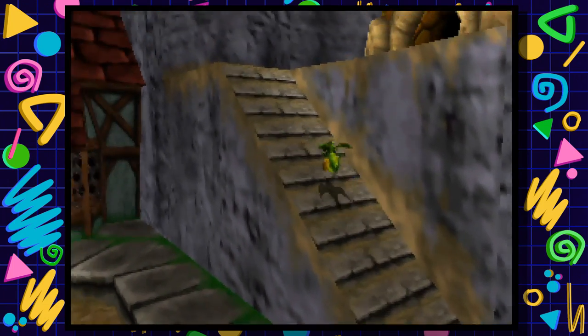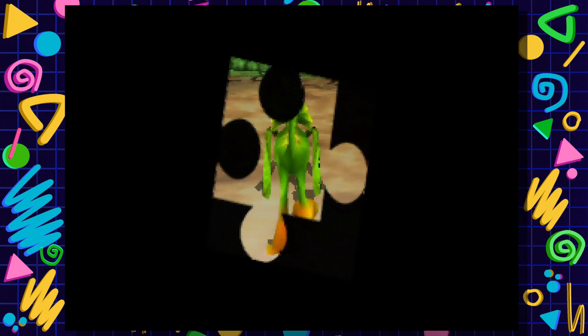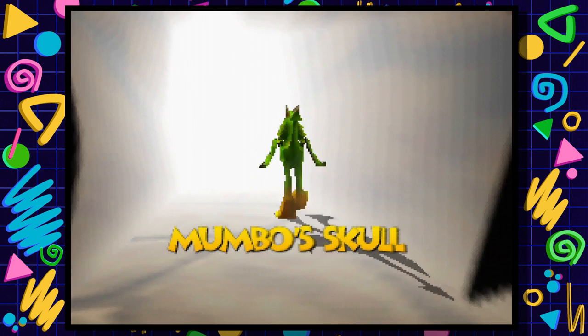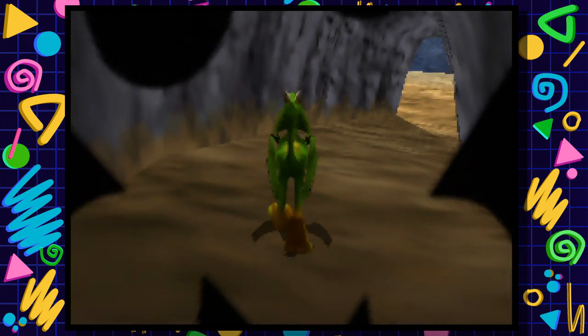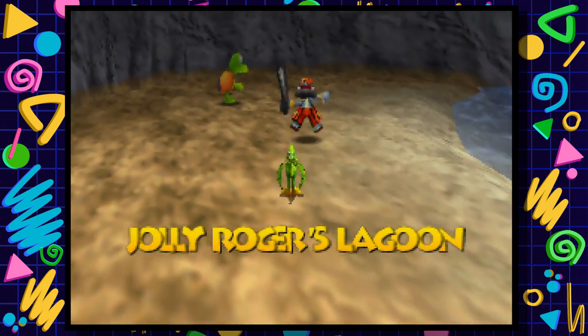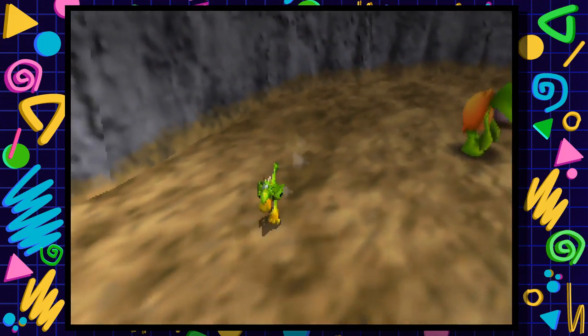Dragon Kazooie gives more power - you have magical powers with Dragon Kazooie, like the whole fire breathing. But we don't really need that for the final fight, so it's not really what we'd call an upgrade for that part.